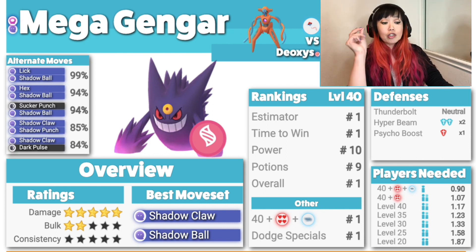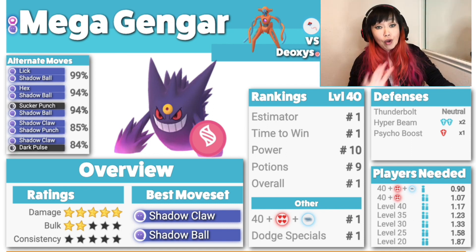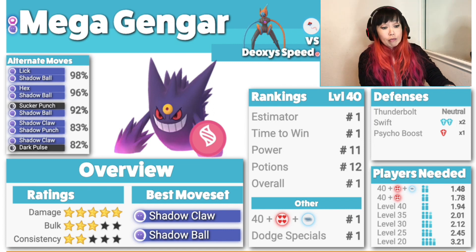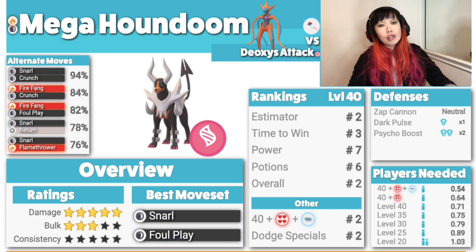You can't go wrong with Mega Gengar. For Speed Deoxys, it has double resistance to Swift. And Defense Deoxys — it really does nothing, it has a terrible attack stat, so just use Mega Gengar.